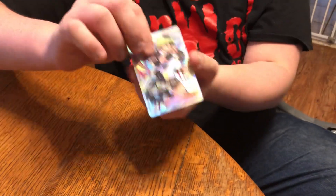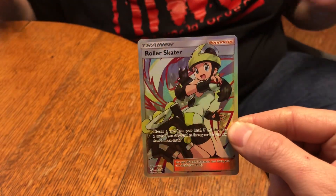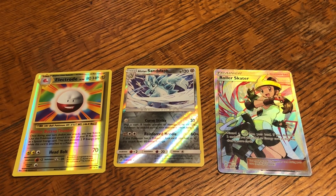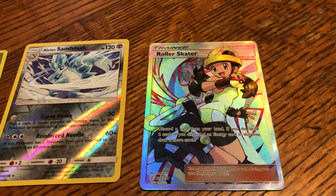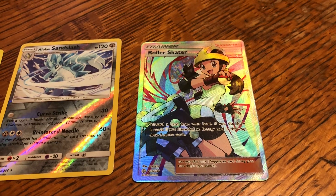Finally! A Roller Skater full art. Jesus Christ, it is about freaking time. A rainbow rare Alolan Persian GX is a good pull, but that was like the first pack we opened and we've opened a lot of packs since then. This has been a really big recording session. But reverse holo Electrode, reverse holo Alolan Sandslash, and then a full art Roller Skater — not bad. That made up for most of that. Thank you guys so much for watching.